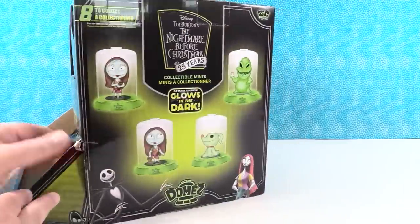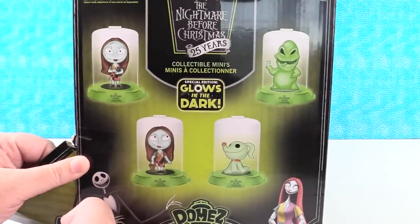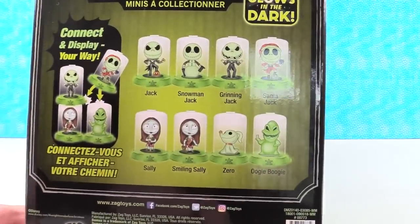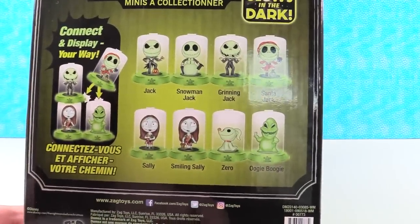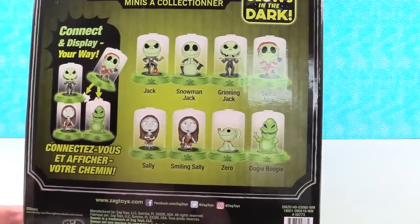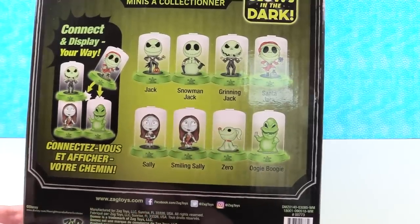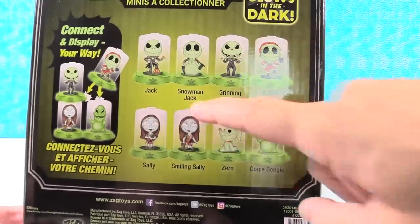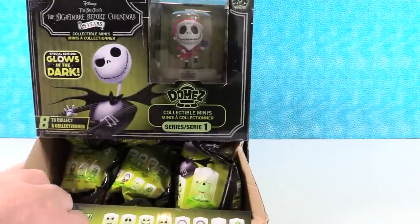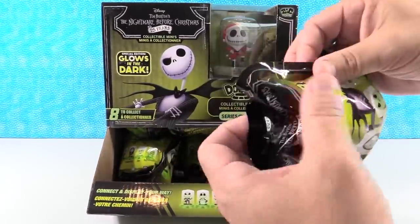Let's take a look. There are eight to collect — I'm betting there are four on each side of the box. You guys know that we love domes here, and I especially love Disney domes, so I'm excited to open these. The one I'm most hoping to see today is Zero. I think I like Jack or Snowman Jack. We're hoping to find all eight, so we're going to open until we run out of packs or find the full set, whichever happens first.